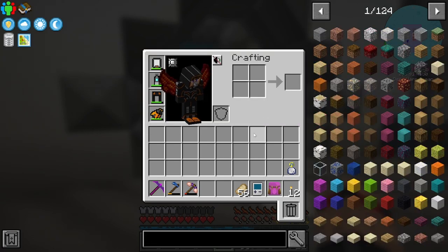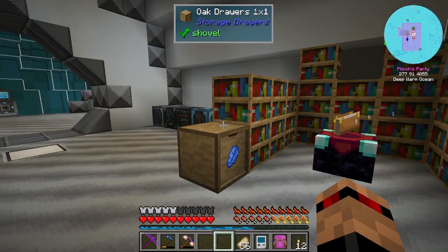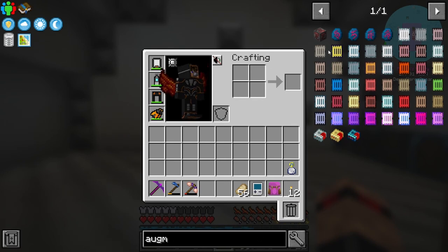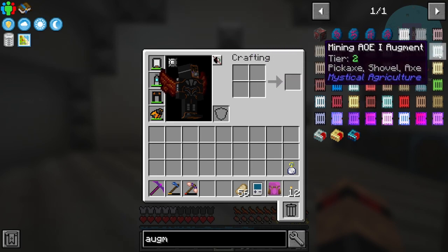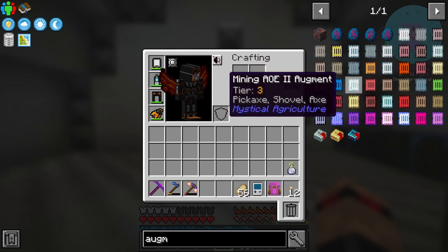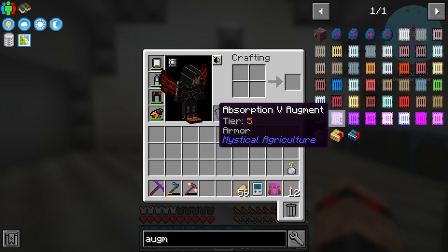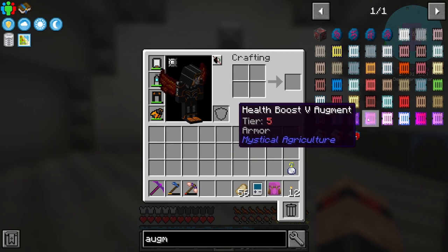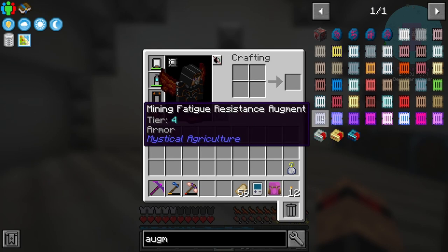There was a comment from someone that you can use augments on the supremium armor. So you can use these things here. There isn't a flight one - otherwise I probably would have gone for that already. They probably removed it from this pack. I do like how much they've customized things - if I'd noticed they'd removed flight from this I'd have thought 'okay, they're trying to do interesting stuff with this.'